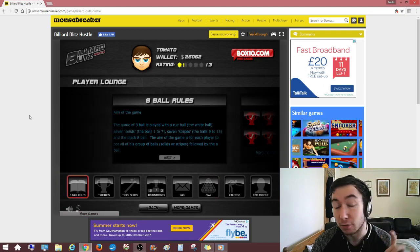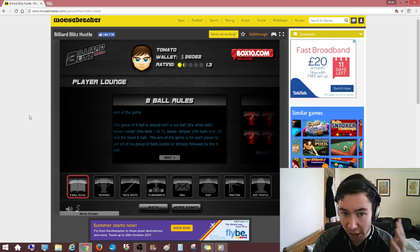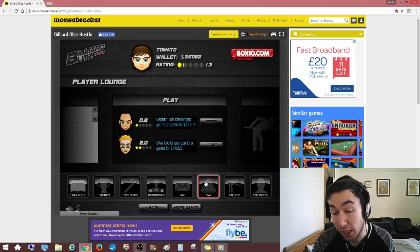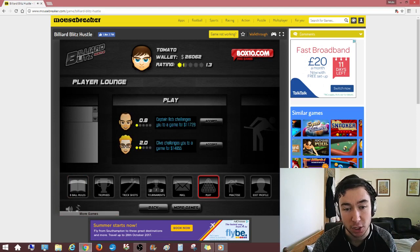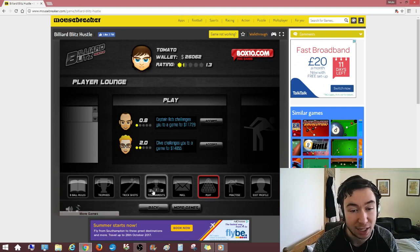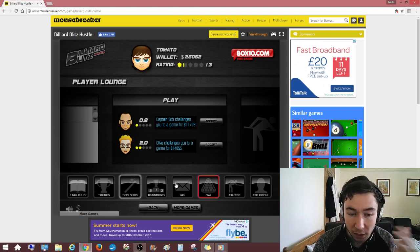Of course, there's a couple of things that are actually very different. Firstly, obviously it's pool, but in this particular game you actually have a wallet that has dollars in it. Basically what you have to do is, when you play individual players, you play for money. So here we've got Captain Bob challenging me to a game for $11,000. Both players put $11,000 into the pot, and whoever wins basically doubles their money. It's as simple as that.